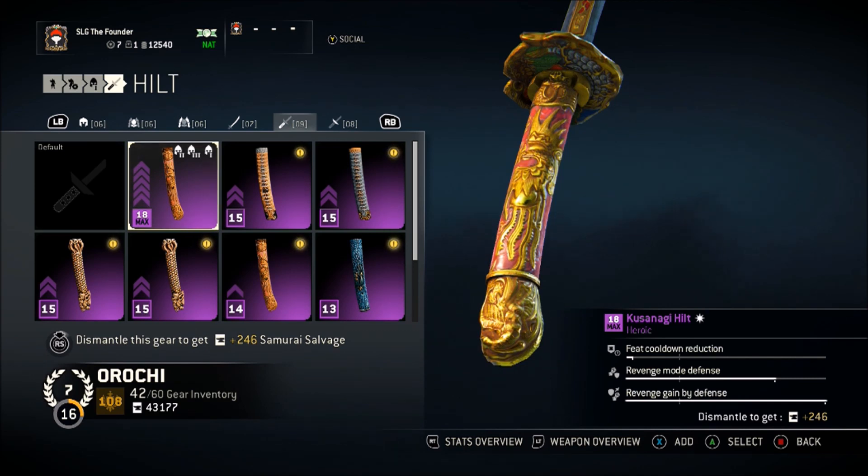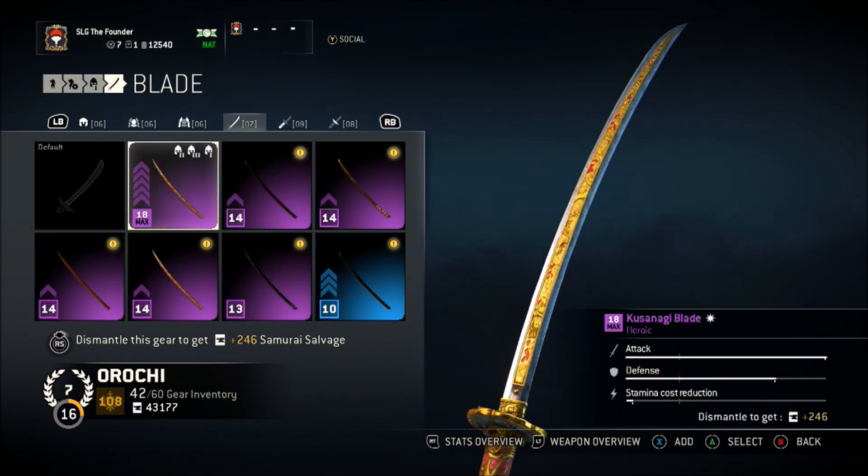Revenge mode defense — go for it. It truly helps when you get to 108 and max these stats out. With my revenge mode defense as high as it is, I actually take about 1.5 times more damage than I would without it. So it's something you'll truly notice as an Orochi with low health — it makes you very tanky, especially when stacked with the defense your blade already has.